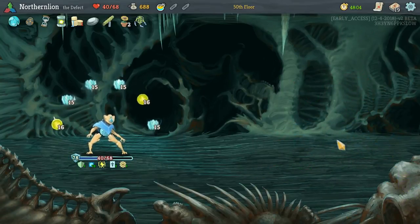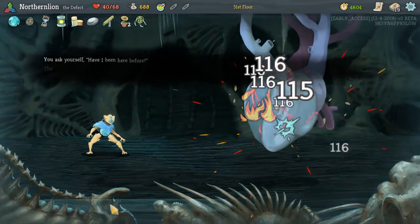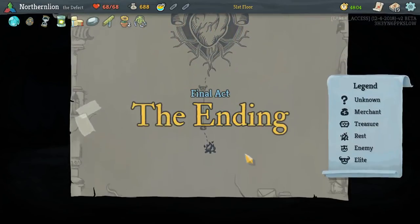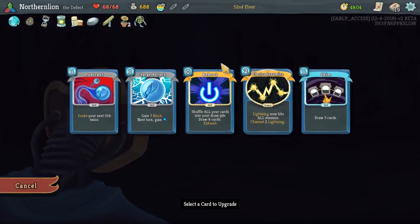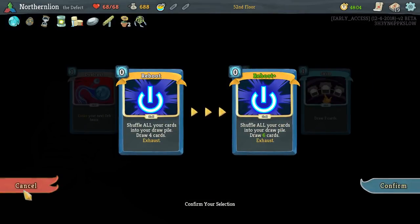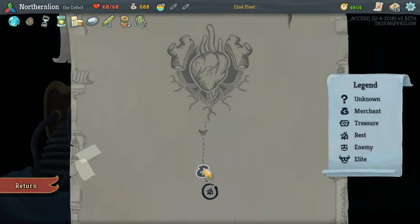Another good Defect run. We don't have a Static Discharge, which makes me a little concerned about our ability to kill this guy. We do have 688 gold as we approach the shop, and a 19 card deck. I would dare say call this one of my best Ascension Zero runs ever.